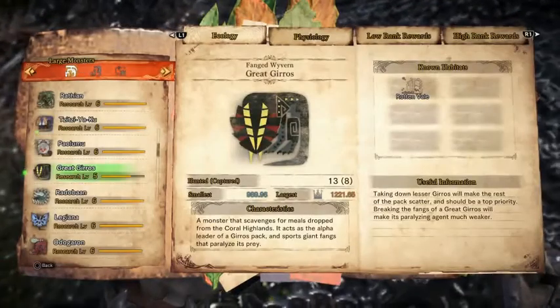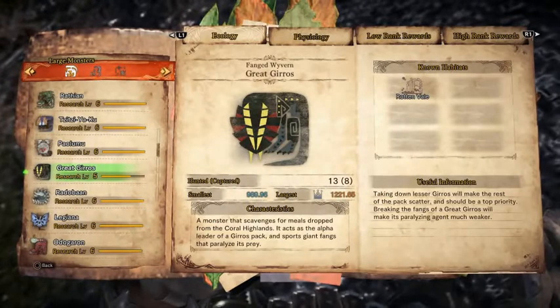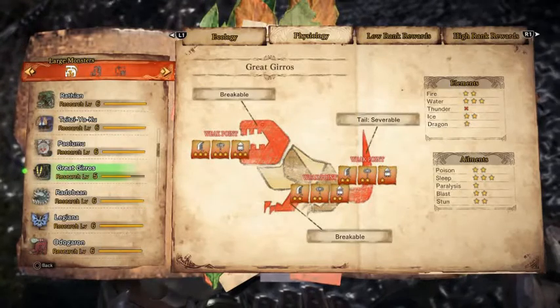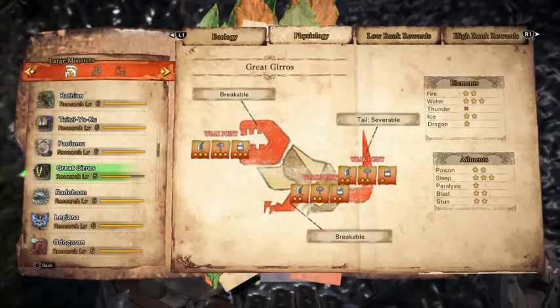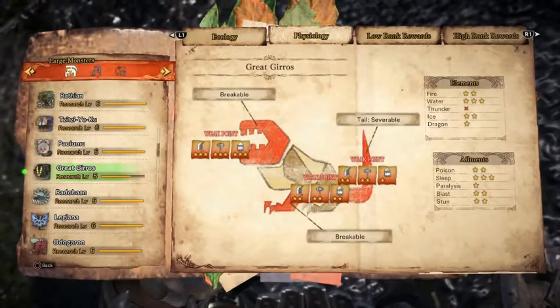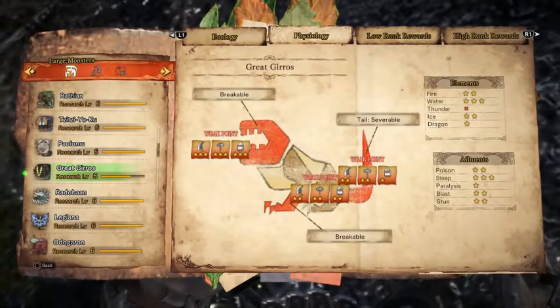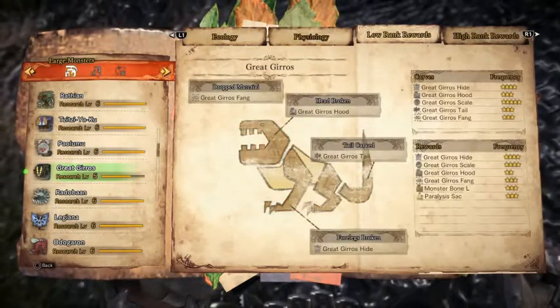Great Girros — the one who put Fang in Fanged Wyvern — lives in the Rotten Vale. Its head, front legs, and tail are its weak spots. This is the first one on the list with a severable tail, so chop it off and get that extra carve. This one is weak to water, takes normal damage from ice and fire, is resistant to dragon, and immune to thunder. Sleep works well, poison and blast and stun work normally, and it is resistant to paralysis. Here are its low and high rank rewards.